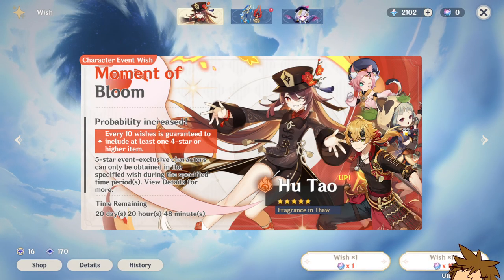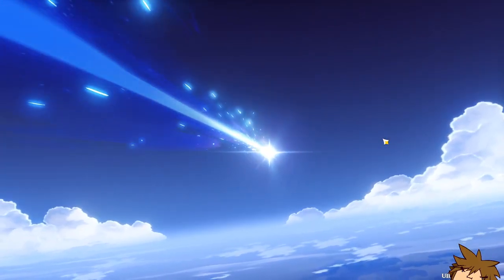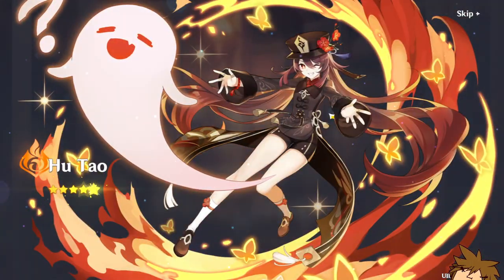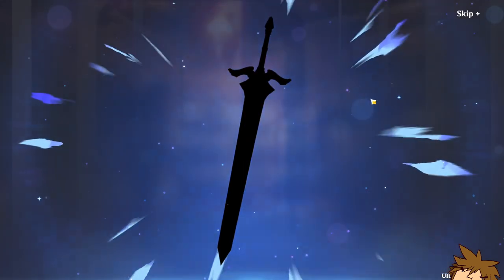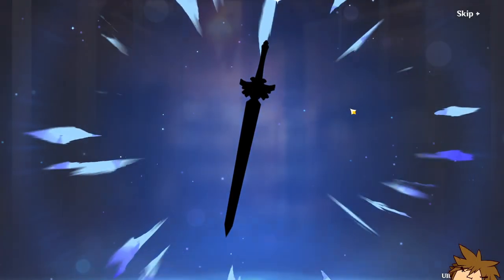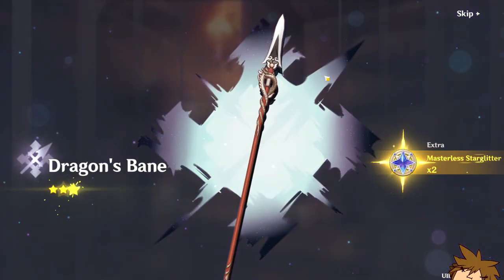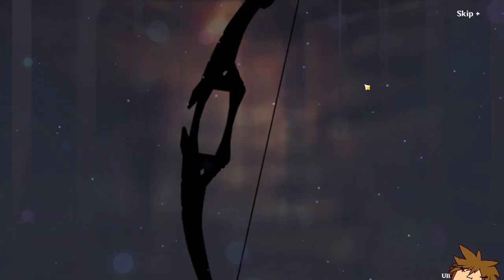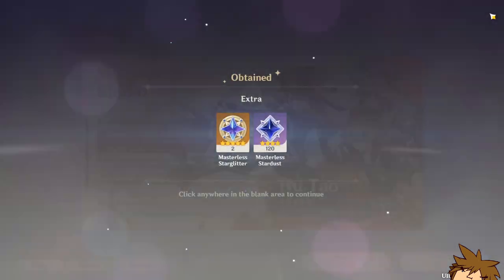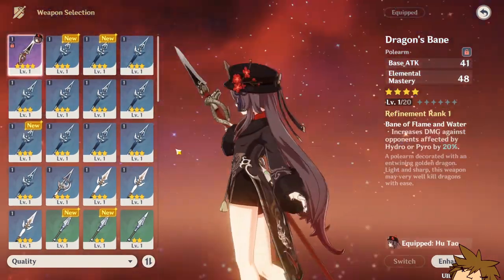This is the banner as you guys have seen. We go again with another multi — and there it is! The five-star character is here — we got Hu Tao! Very, very cool, we won the 50/50. And we also got Dragon's Bane in the same multi — both Hu Tao and Dragon's Bane together! That's pretty good. Dragon's Bane is pretty much one of her best-in-slot weapons.